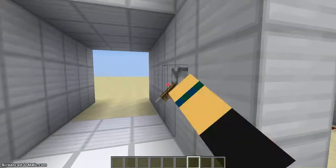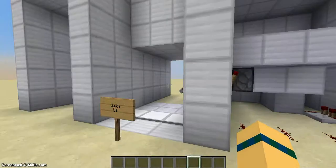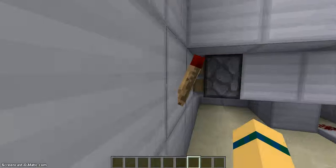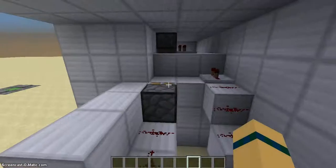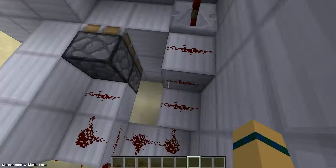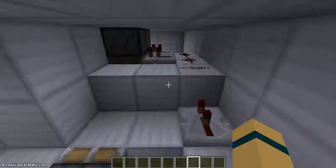It's a redstone door, and this is the really bulky version. This is the first one — when you hit the lever it turns off this torch, which turns off all these things, and then the delay helps make the effect of it closing.